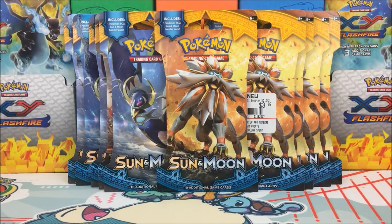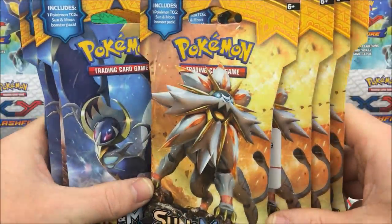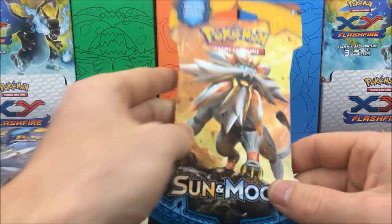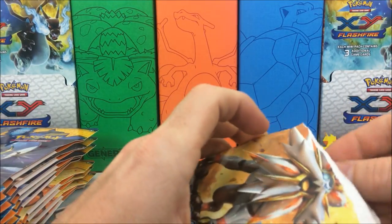What's going on everybody, Pokeball here, and today we're going to be opening up 10 packs of the Sun and Moon base set. Like I said, we have 10 packs in front of us to crack into — and look at all of these, they are beautiful. We have 10 packs of Sun and Moon to crack into, so let's go ahead and get cracking.